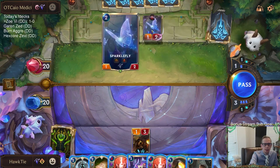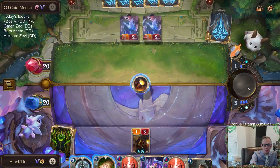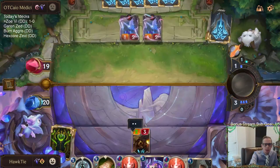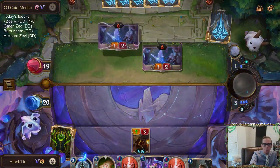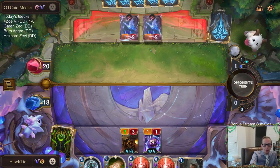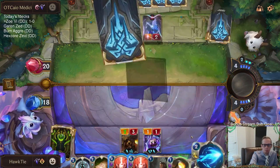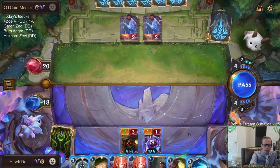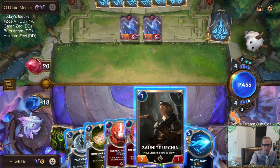I was kind of wrong about keeping Sparkle Fly, so now I could Sumpworks Map my Ballistic Bot to make it a 2/3 and block, but I don't really want to do that against Pale Cascade. I actually kind of just want to play Mentor of the Stones. I want to have Pale Cascade on the Mentor of the Stones, because I wish I could play both Mystic Shot and Pale Cascade.